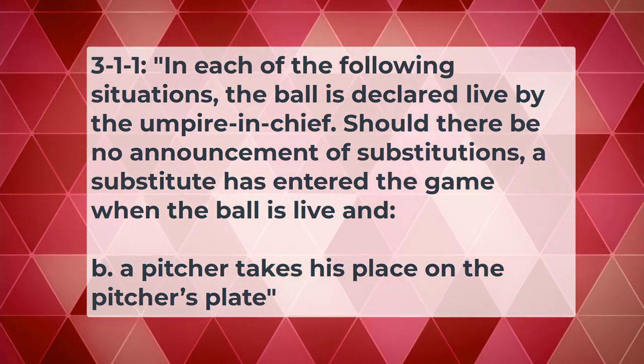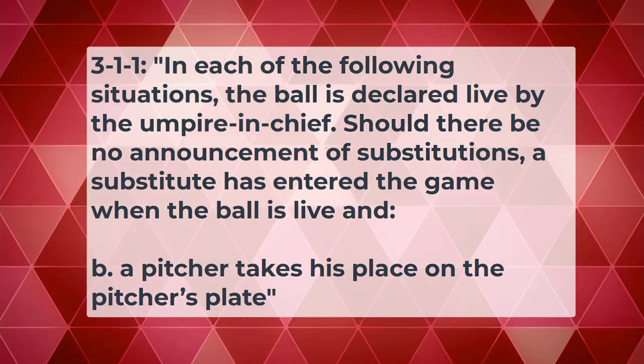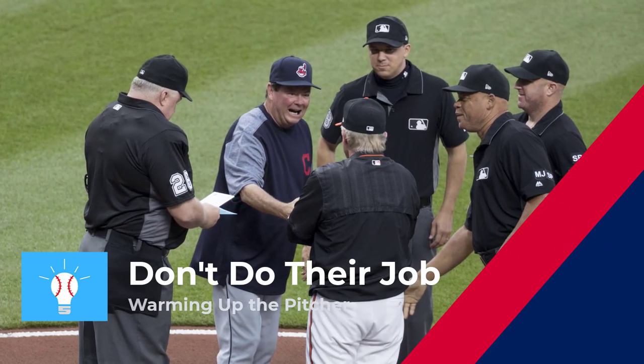We need to know when someone actually becomes the pitcher. For announced substitutes, the coach tells you about the change. For unannounced substitutions, Rule 3-1-1 states that in each of the following situations the ball is declared live by the umpire in chief: should there be no announcement of substitutions, a substitute has entered the game when the ball is live and a pitcher takes his place on the pitcher's plate. If a player just goofing around between innings engages the rubber or throws a warm-up pitch, that doesn't make them the pitcher of record. Only when the ball is made live and they engage the rubber does an unannounced substitution occur for the pitcher.